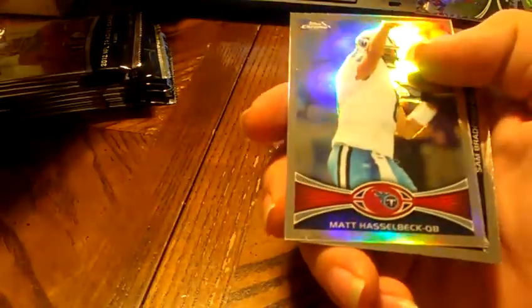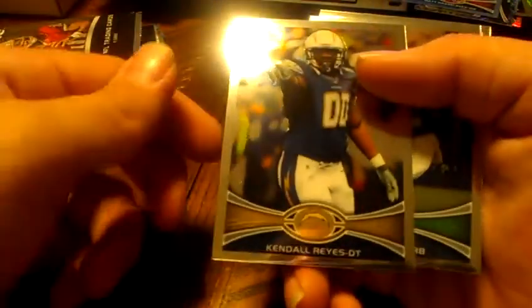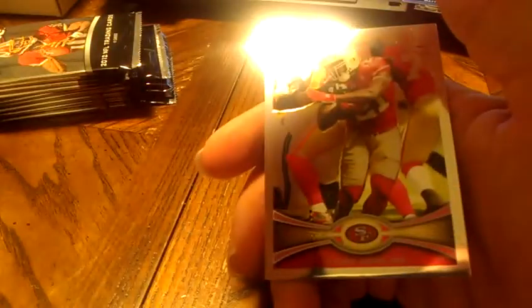RG3, rookie for the Redskins. Matt Hasselbeck. Sam Bradford. Chargers rookie, Kendall Reyes. Seahawks rookie, Robert Turbin. And the Cardinals insert, Michael Floyd. And Frank Gore.